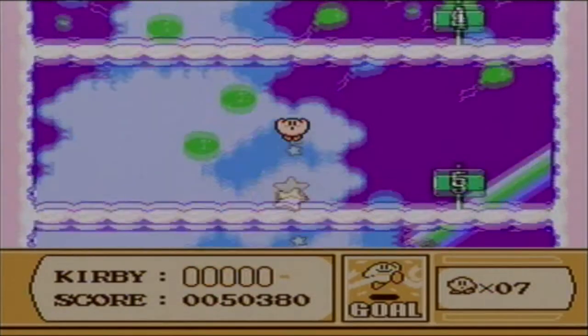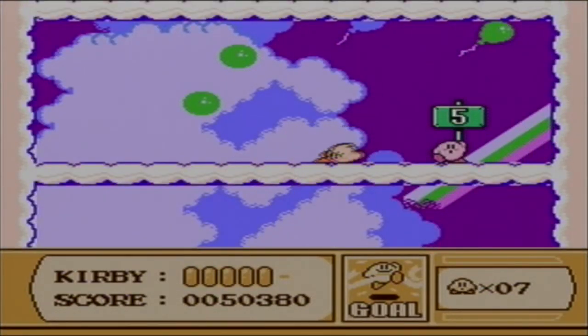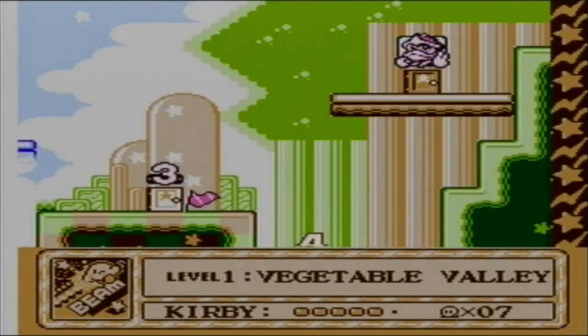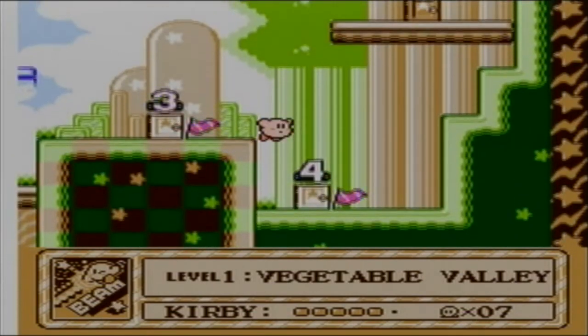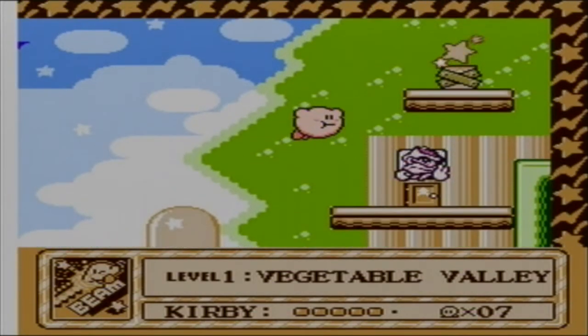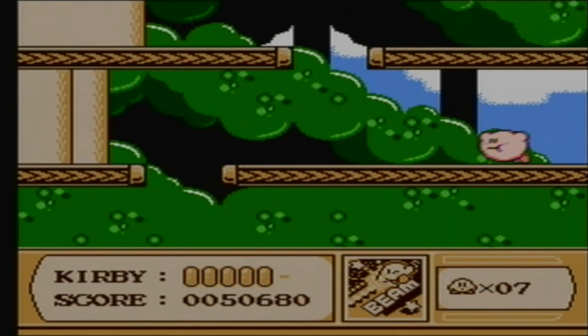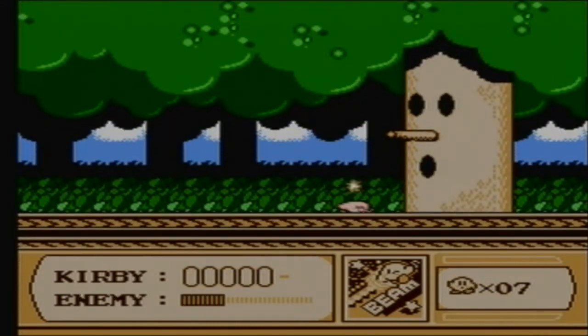And we are done. Aw man, I can't get to the four. Really? It's level four for four, you know? And we are actually heading to the boss. Hallelujah. I forget, okay, I forget. And it's Wispy Woods — easy boss.